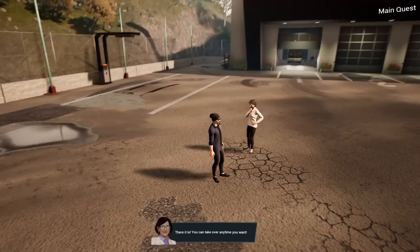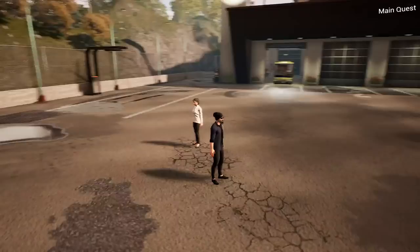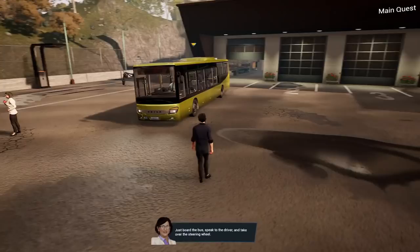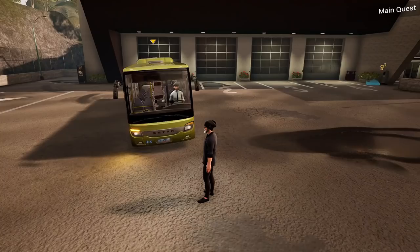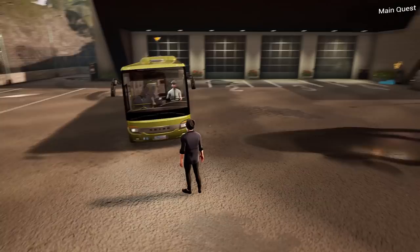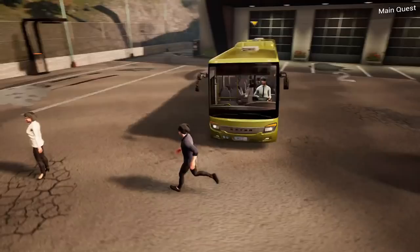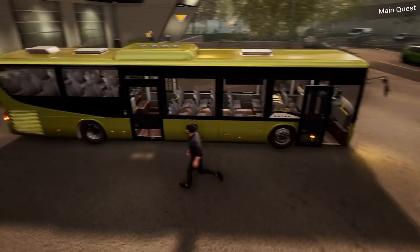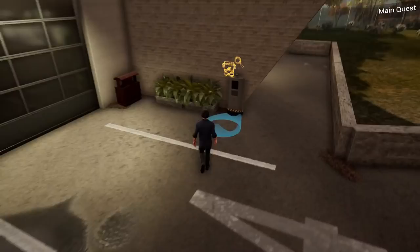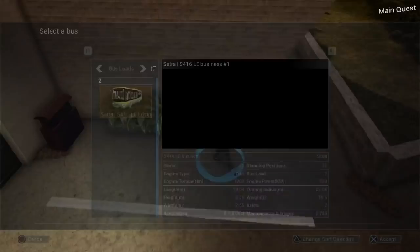We didn't do a safety check of the bus before getting off — no walk-through to make sure nobody was left behind. We also never got our promised coffee, which is disappointing. Exploring the depot, we find a bus management interface that shows all available buses. We can't get inside the building — it's decorative. We're still in the tutorial so route-setting hasn't been taught yet — they want us to learn driving first.